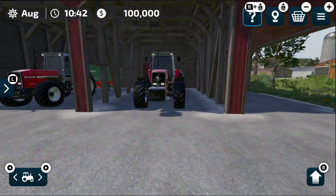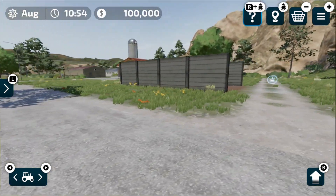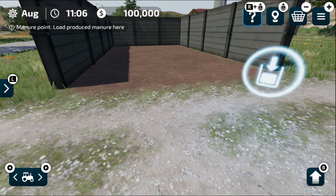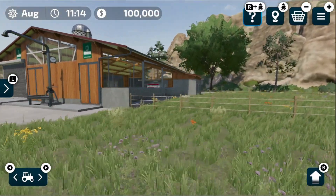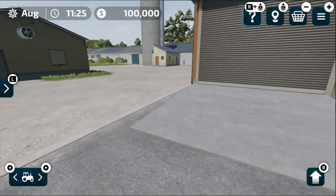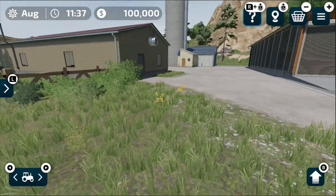The very first building I'm interested in visiting is the cow farm. The first thing you'll notice is the manure pit — when your cows produce manure it appears here, and from here you can load it and spread it in your fields to increase your yield. This is a huge cow farm, and in upcoming gameplays I will be working on cows as well. Next to the cow farm there are a few buildings, but these appear to be just for decoration.